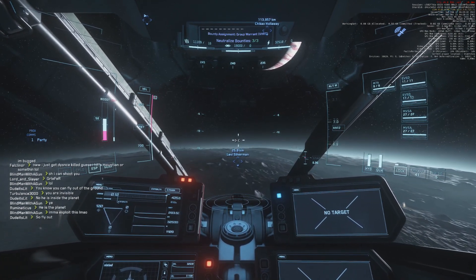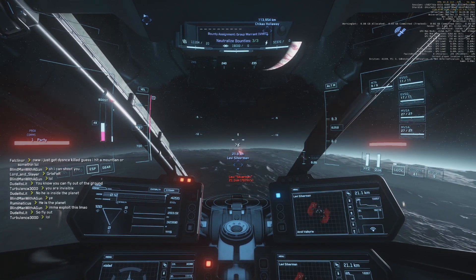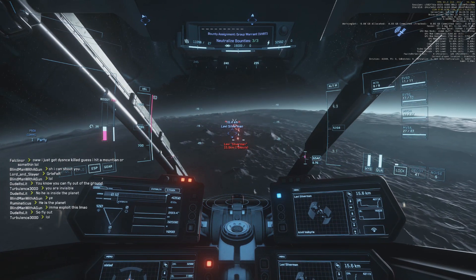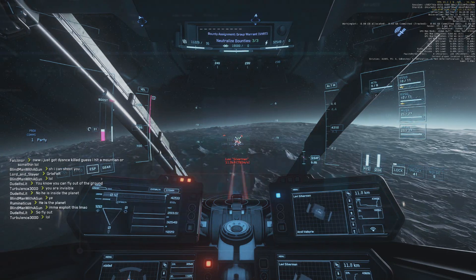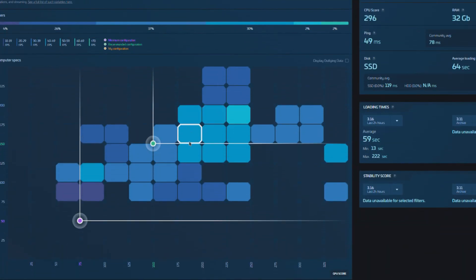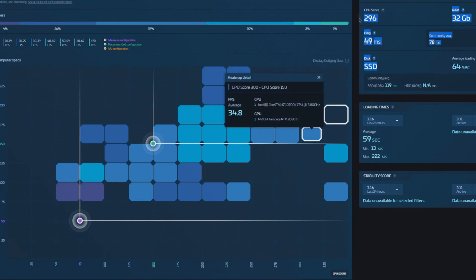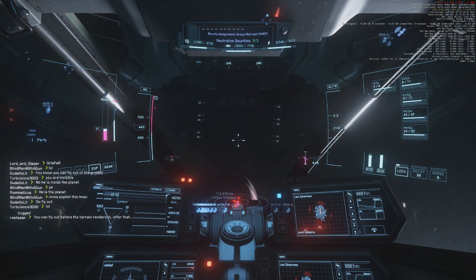Cloud Imperium Games has been improving performance slightly with each patch, and have released their own guide on how to improve performance. Though this guide is mediocre as it does not go into too much detail, I will link it nonetheless. For information as to how your computer runs Star Citizen compared to others in the verse, go to robertspaceindustries.com/telemetry. Exploring this page not only offers perspective as to how your computer runs Star Citizen, but also how low frame rates others with much higher specs than you are performing, adding to the evidence of this renderer bottleneck.